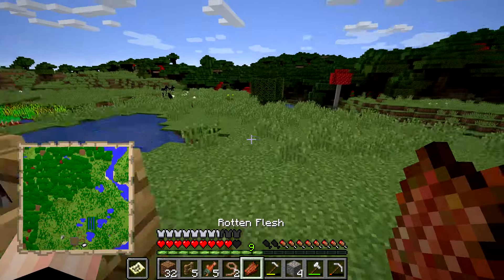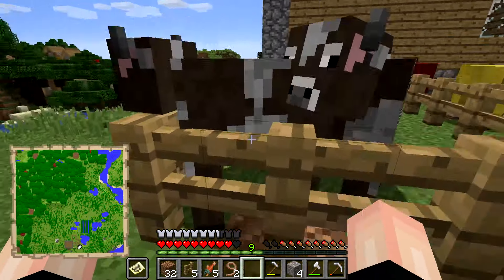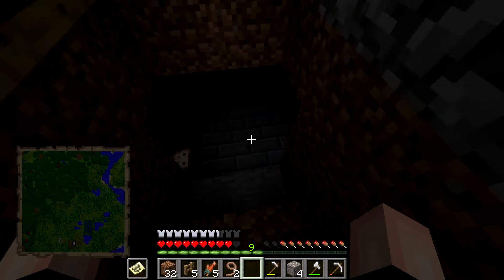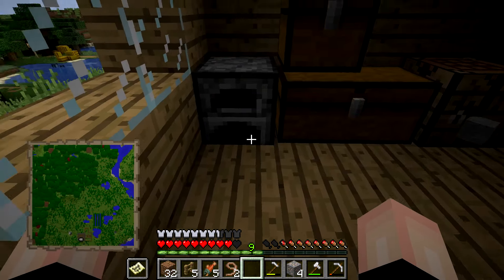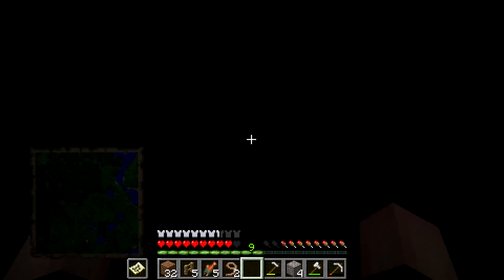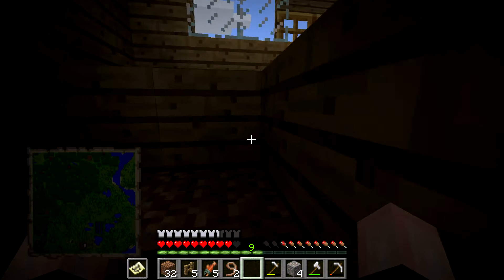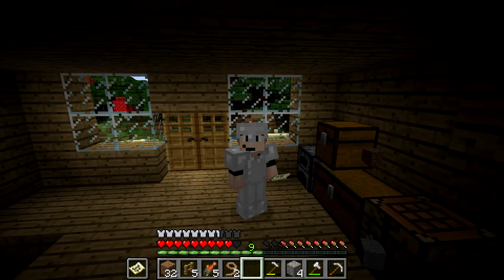So this is gonna be the end of this episode. This is what I have done — I've expanded the pens and did all this stuff. Now I'm gonna show you the distillery. It's a work in progress, but I'm gonna finish it in the next episode. I have to go mining, but this will be like my ore chest. I'm gonna get all my ores and ingots in them. So this is gonna be the end of this episode — thank you for watching, goodbye.